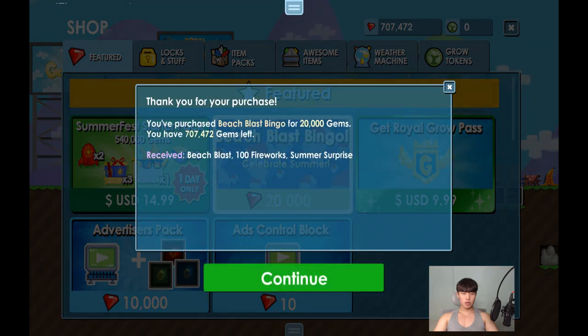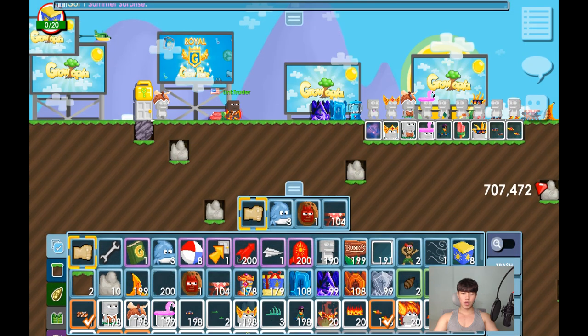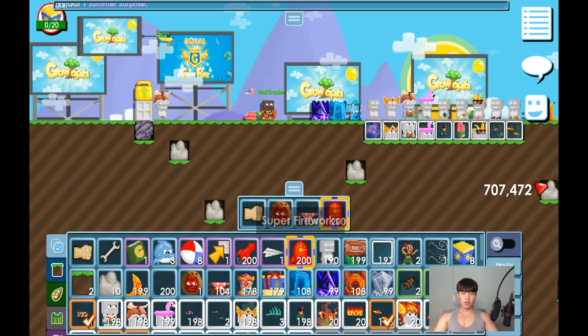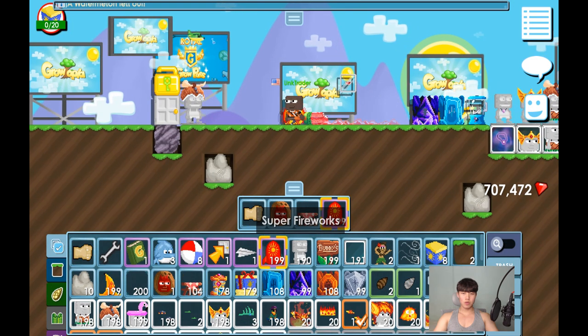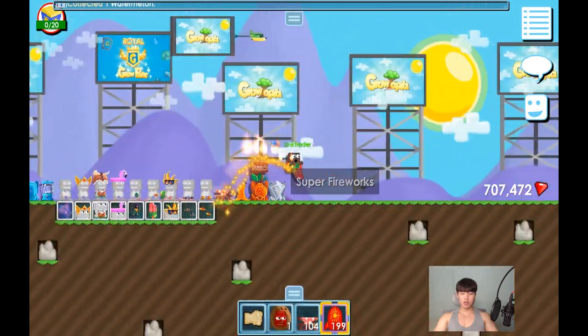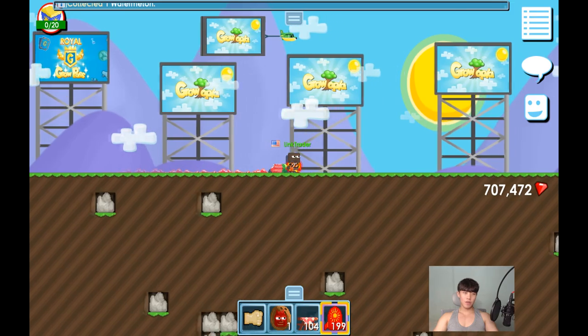So if you buy this one, you guys can get beach breast and 105 summer surprises — it's not that bad for 20,000 gems. Wow, how much are super fireworks in GT? I forgot. I'm losing world locks in the battle.